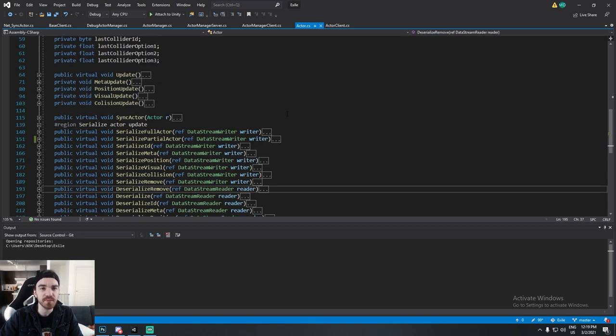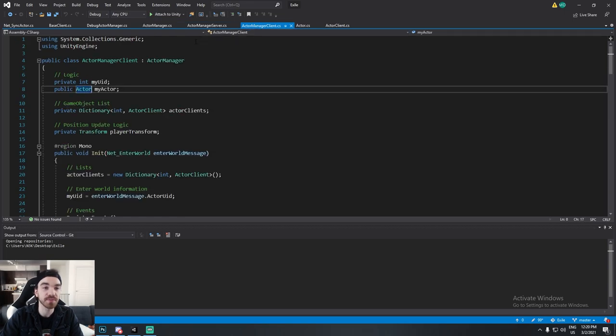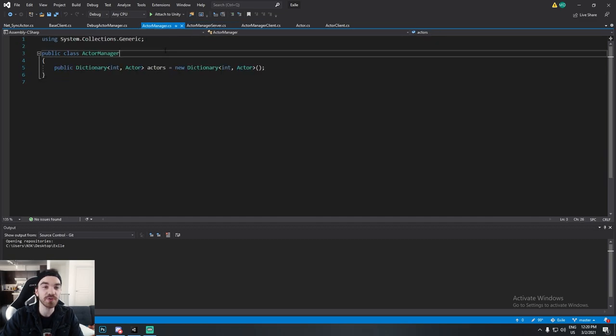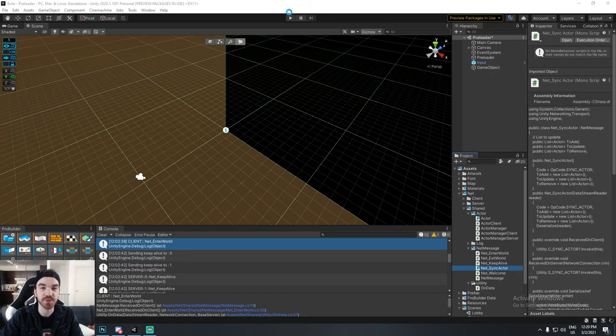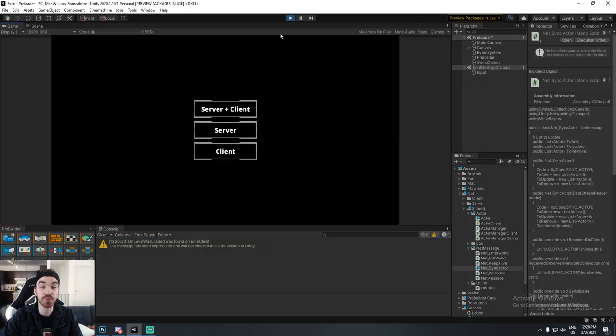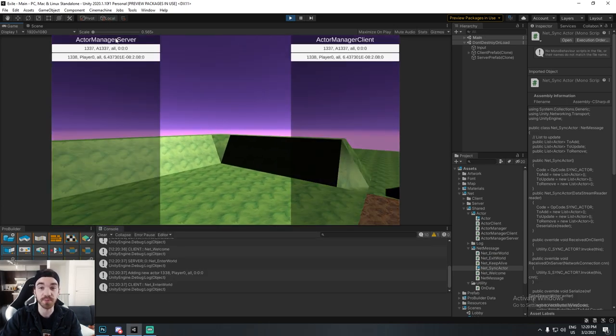Moving on to the actor manager — a class that holds a dictionary of actors keyed by ID. I have two scripts deriving from it: a server and a client version. I wanted a debug screen that works for both sides, so actor manager is the base object. On the server, I have a UID counter that I started at 1337 — though zero would be more optimal to not burn through the buffer.